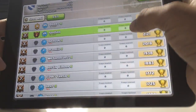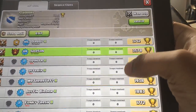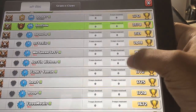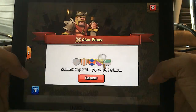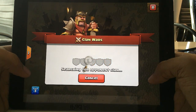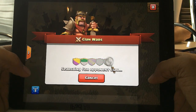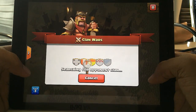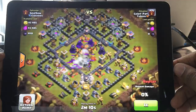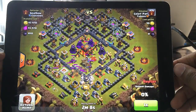Now that you have a war that is about to be started and matchmaking has found you another clan, this phase is called Preparation Day. You have 24 hours to get your base in order and to set up a trophy-type layout to make it harder for other players that attack you to get a three-star. Once you have your base set up, after that timer ends the game will take a snapshot of your base.